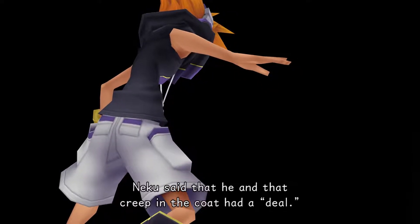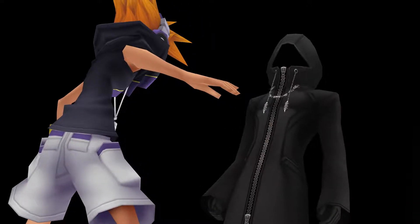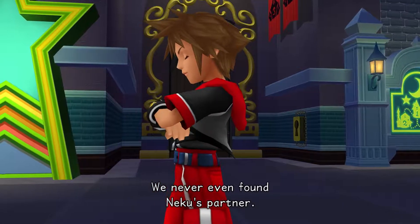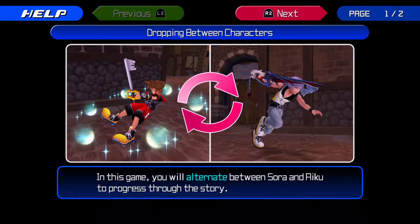Sora wakes up asking about Neku. He says Neku mentioned having a deal with someone in a black coat — but what was the deal? Are they in league? Sora wonders, but notes Neku did defend him. Sora decides to look around for Neku's partner.